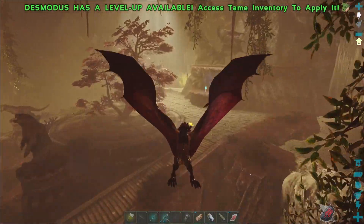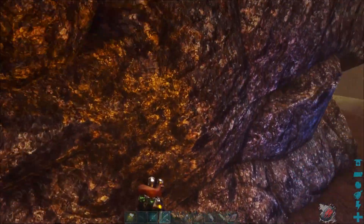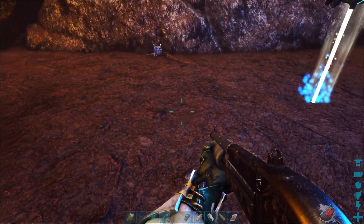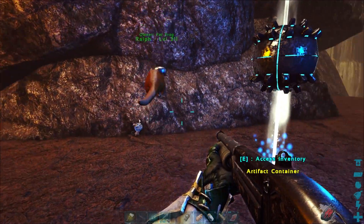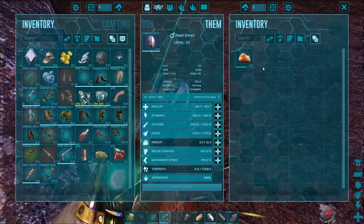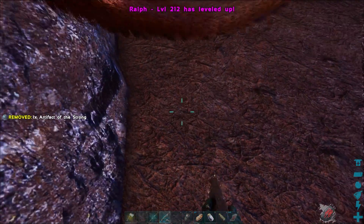Let's go grab another artifact of the Strong here and put it on our otter. Let's give him a melee damage boost with the artifact of the Strong. Then we'll grab this one and head to the next spot.